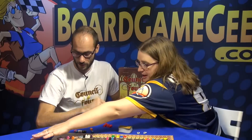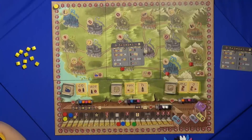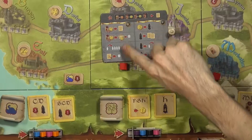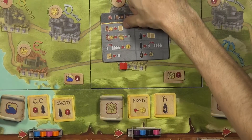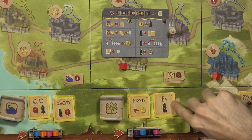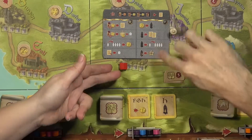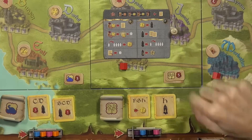There is a great player aid that lays out all your choices for what you're able to do on your turn. During your turn you have four main actions: buy a tile, build a shop using one tile, build a shop using the king — which I'll explain in a moment — and another option.